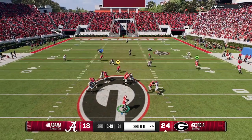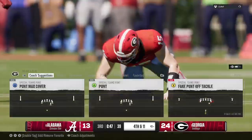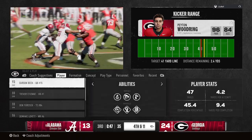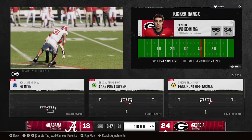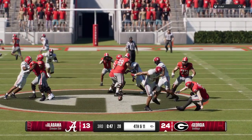On the run, they're bringing heat and he was hit just as he released it and it falls to the turf. On third down everything has to happen just a split second sooner — you're expecting pressure. The quarterback gets hit just as he throws, not on the same page with his target.